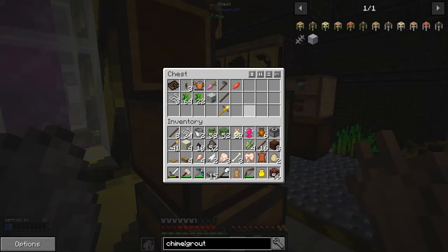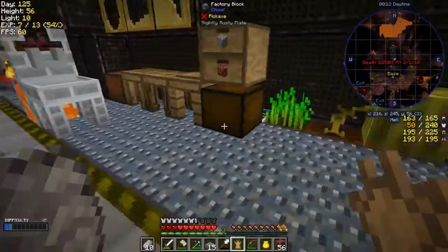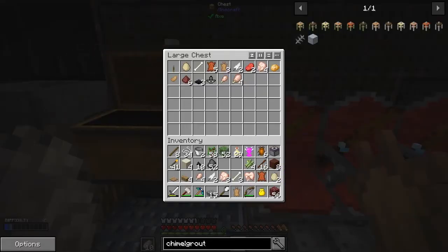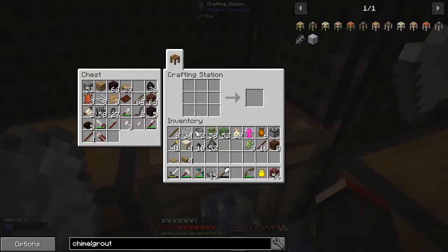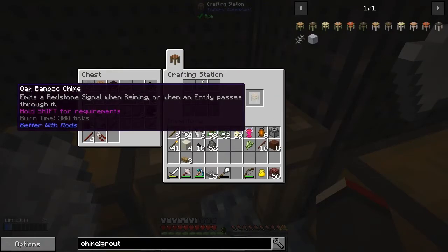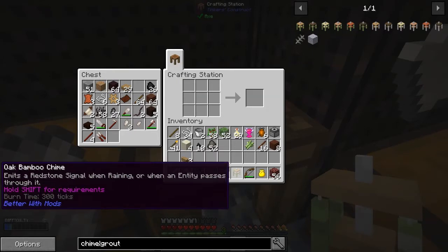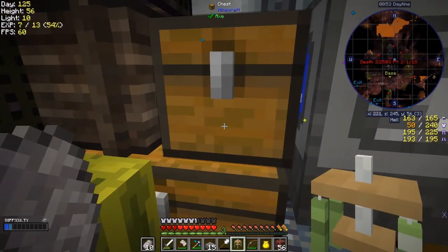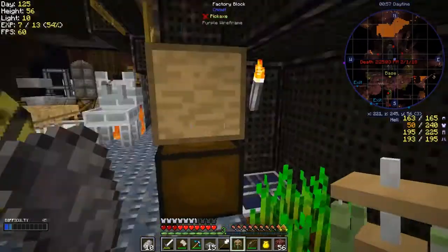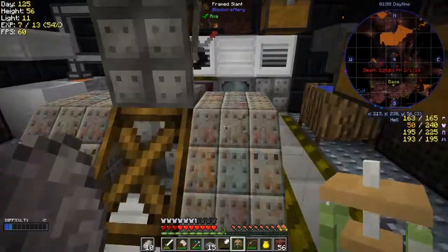That's probably all I need from there for now. Let's put away what we don't want - eggs, leather, feathers, we'll keep one of those. Now I have a half-usable inventory - this is good. Let's make some wind chimes. What wind chimes do is emit a redstone signal when there's a storm. I'm going to put this into there and also put these leaves I've been collecting into this hopper here.